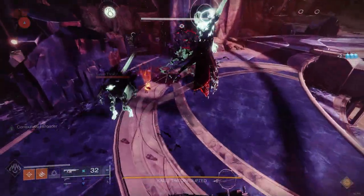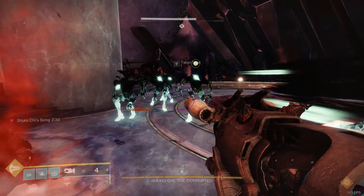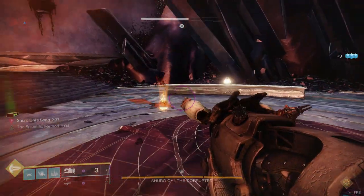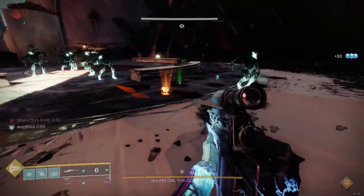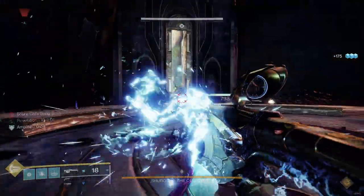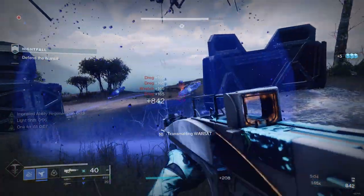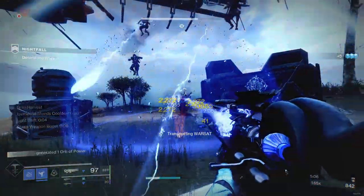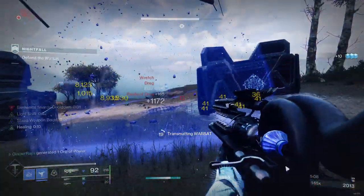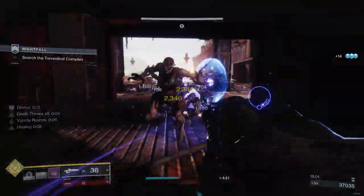Thankfully there are many forms of damage that count as explosive, even if at first glance you wouldn't think it. A lot of these are already known — for example, Tractor Cannon and exotic heavy shotgun counts as explosive — but I don't see these interactions talked about much. From my testing I found a few damage sources that were very surprising, both in the 'do count as explosive' and 'don't count as explosive' categories. But first I want to show you three quick build examples, one for each class, across all the non-solar subclasses.